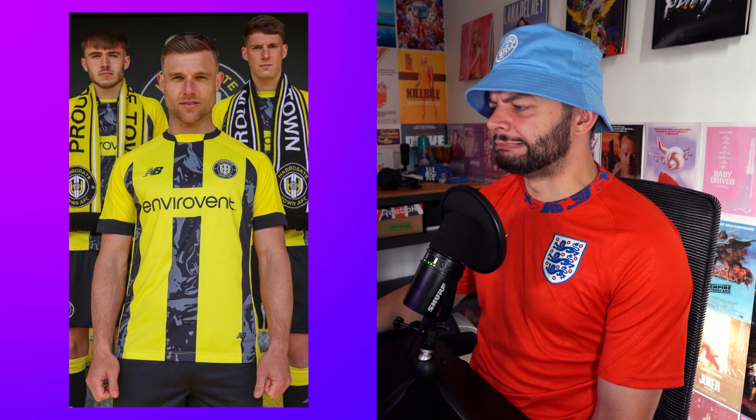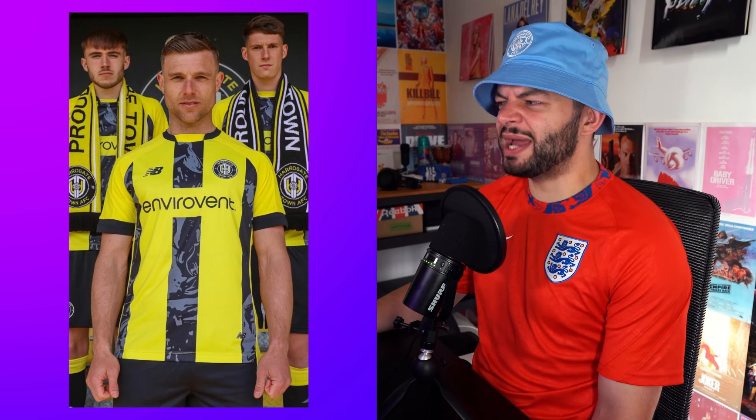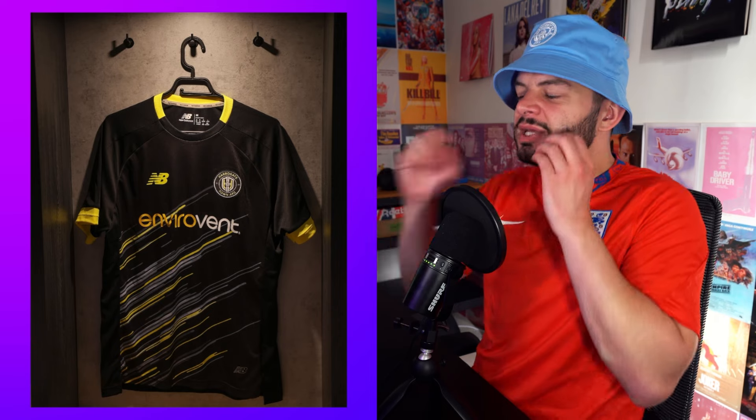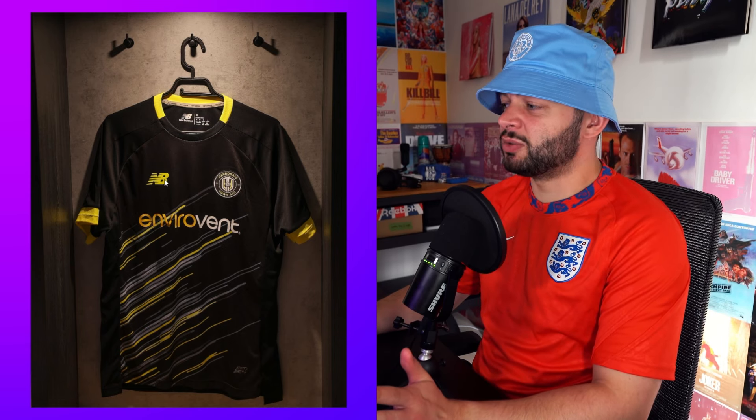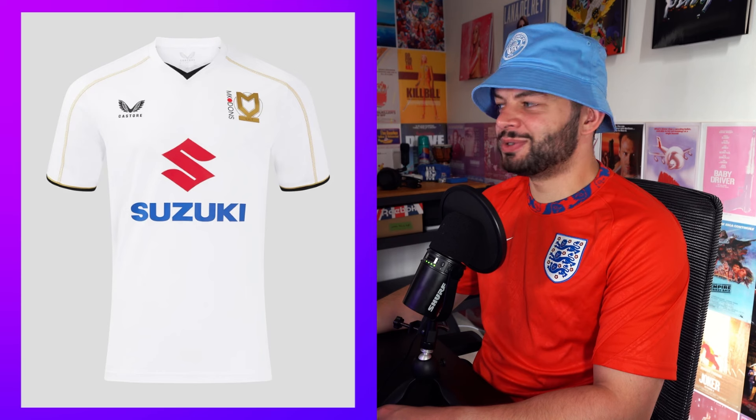Harrogate Town — I don't really like this. Is this a home kit? Is this their color? You've got luminous yellow as your home — weird. This is the most away-kit-looking home kit I've ever seen. I'll give this one a five. Now the actual away kit is a blue shirt and I don't like it. Envirovent — all black here but then white here, which does make more sense, but the whole thing weirds me out. I'm giving the away kit a five. When could you even wear both of these together? The graphic is interrupting the sponsor which has a different shade of yellow. This is horrible — it looks like an esports team. I'm giving this a one.